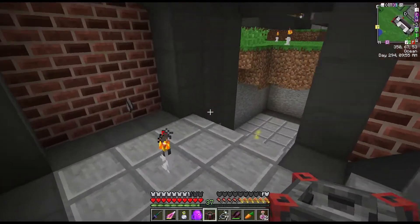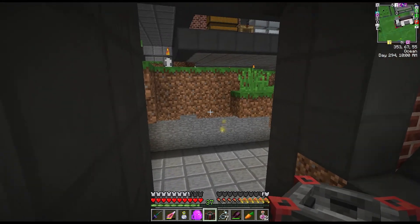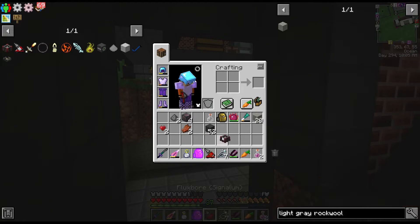Next we need somewhere to put the altar. I really don't want to set it up somewhere temporary - I want to get somewhere permanent set up right now. So yeah, I've got some digging to do and that's where the fluxbore is going to come in.